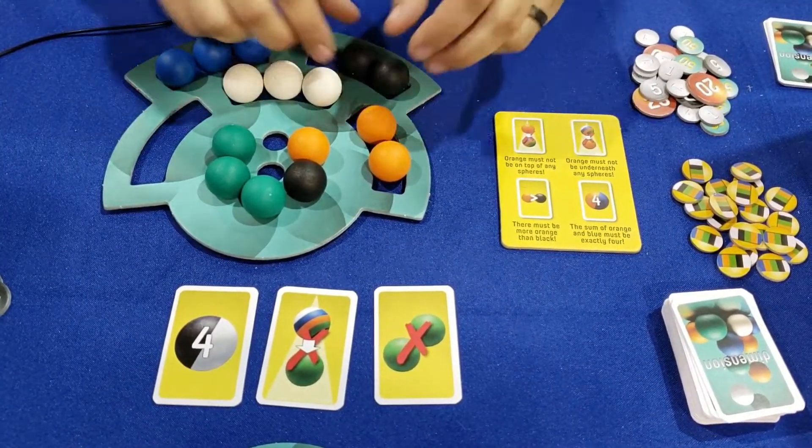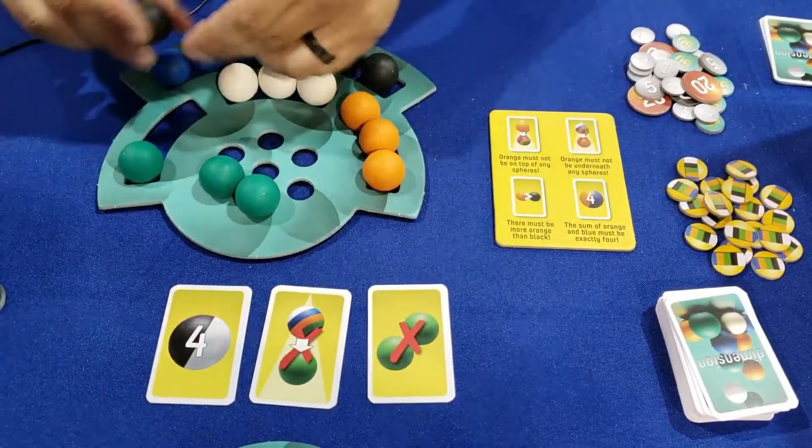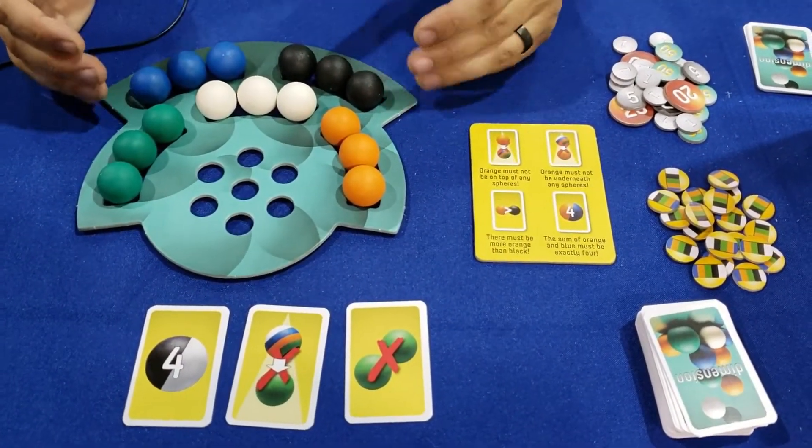Every player has the same number of spheres in orange, black, green, white, and blue. So everybody's under the exact same amount of time, simultaneously building these pyramids.